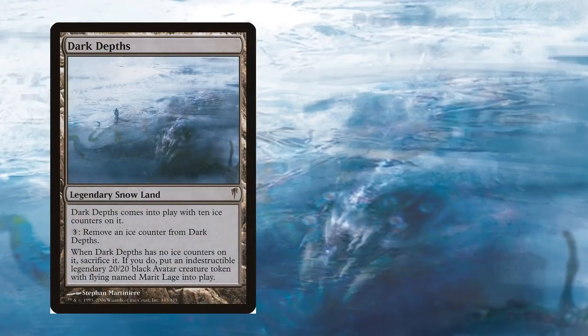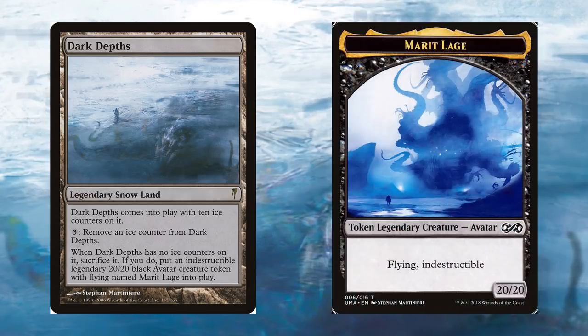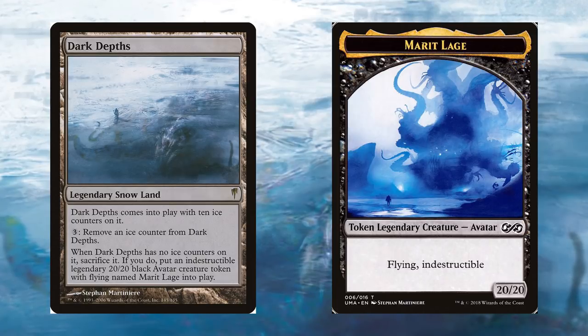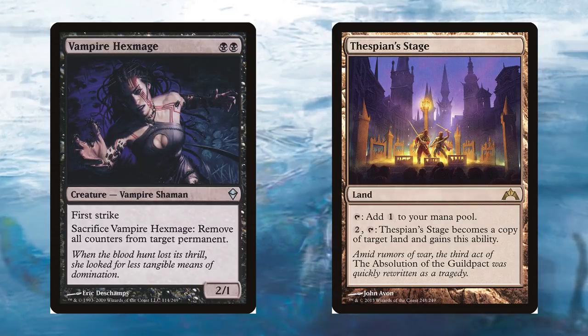The other notable land card was Dark Depths, which entered the battlefield with 10 ice counters and could have a counter removed if 3 mana were paid. Once all the ice counters were removed, you could put the Marit Lage creature token onto the battlefield. However, Dark Depths wouldn't see much play until much later. Two cards that would change this were Vampire Hexmage from the original Zendikar set and Thespian's Stage from the set Gatecrash, which found ways around the counters.